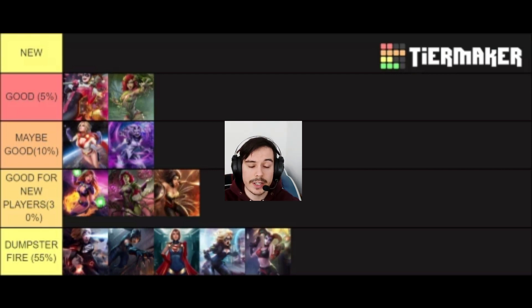Then we have the Dumpster Tier. I could have put Dark Supergirl in the good-for-new-players tier but I just don't like her — she is garbage. Any gold character is still going to be used by a new player, but these characters genuinely suck. Dark Supergirl has a trash passive that isn't properly done. Master Thief Catwoman has a trash passive that doesn't do anything in the fight. Powered Supergirl has a trash passive and a trash kit overall. Then we have Sonic Black Canary, the second-worst character in the game, and Unhinged Harley, who has a kind of useless passive — if you kill an enemy with her you take control of it, but if you've killed it you don't really need to control it. So yeah, those are all trash.